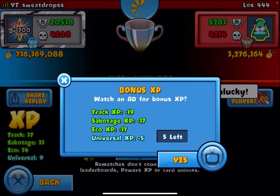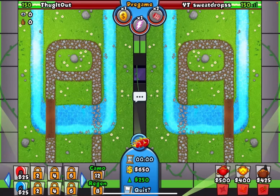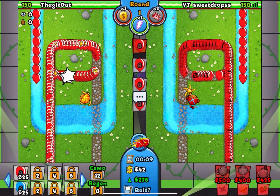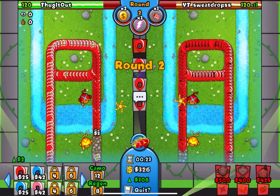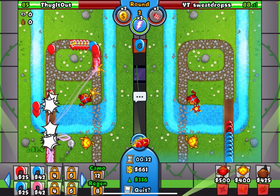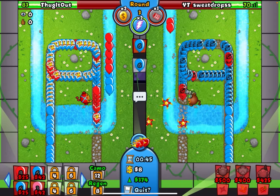We're against Thug It Out on Shallow River — a great map. I'm going to run Eco Nerf this time around, finally, after all those games of Deactivated Abilities — I might title this video something related to Deactivated Abilities. If you guys made it this far into the video and you've been entertained, I'd greatly appreciate it if you subscribed to the channel and left a like — those literally take two button presses and help me get the channel out to more people. It would mean the world.